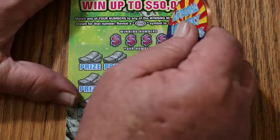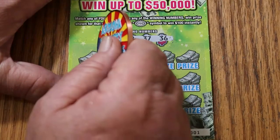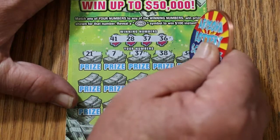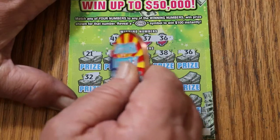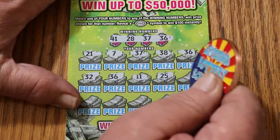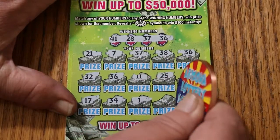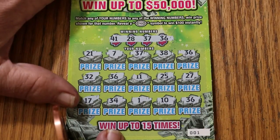On to the next one — ticket 001. Numbers are 41, 28, 37, and 36. Scratching: 21, 7, 37 — we have a match. 38, 36 — two matches. 32 — random red's number, no good. Another 36 is good. 11, 25, 25, 17, 34, number 1, 10, and another 36.